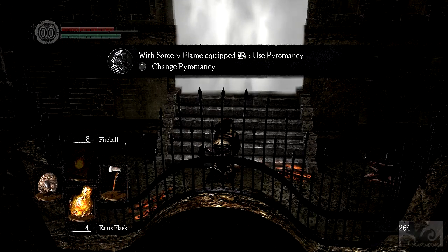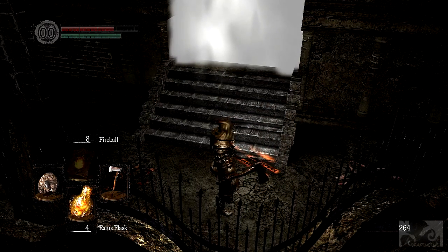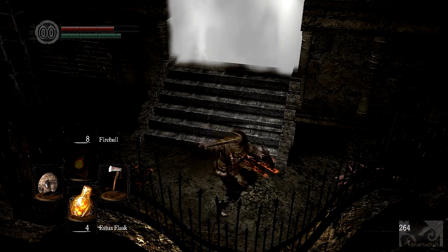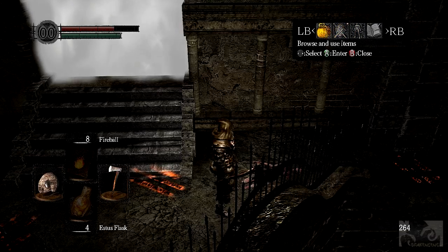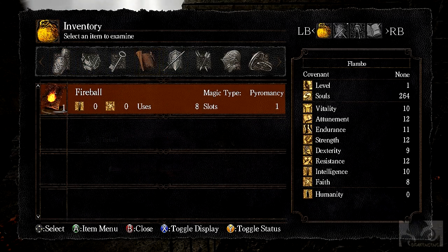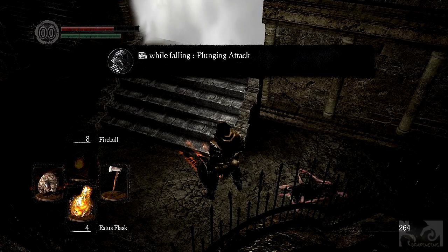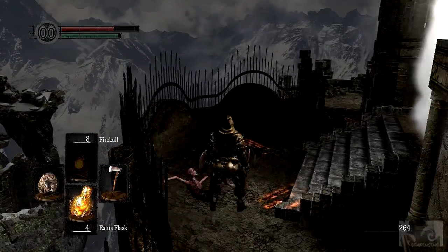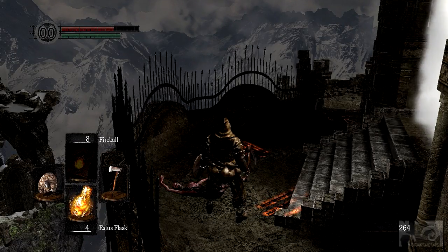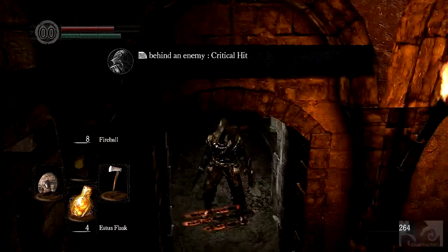Sorcery flame equipped - RB to use pyromancy. Change pyromancy. RB while falling is a plunging attack. I guess tap B and then tap RB. RB behind an enemy is a critical hit. Am I supposed to go in there?